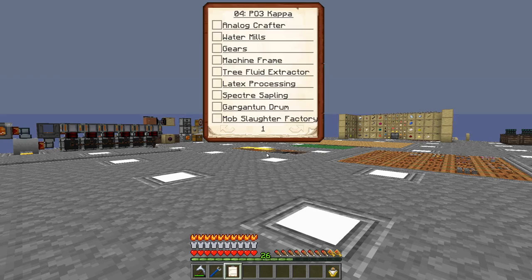My name is Willux and this is episode 4 of Project Ozone 3 Kappa Mode. Today our goal is a mob slaughter factory. We're going to start off with an analog crafter, water mills for grid power, a new method to make gears, machine frames, plastic sheets, a tree fluid extractor and a latex processor. We'll sieve for spectre saplings, make gargantuan drums, and eventually get to our mob slaughter factory for some pink slime. We're also going to do a sluice box and show some automation for patient bags.